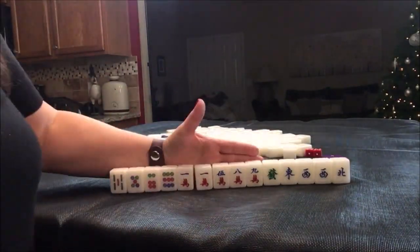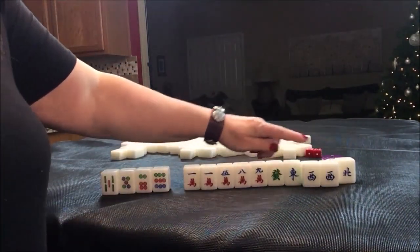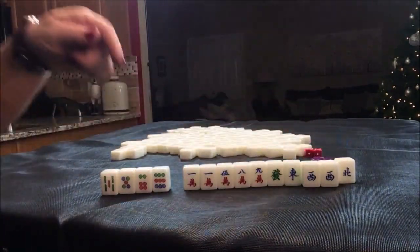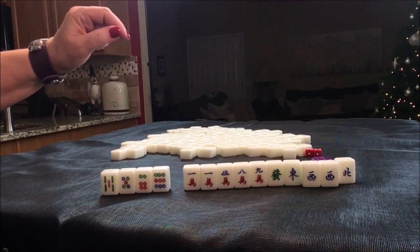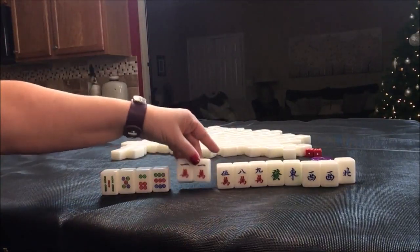West Round. I think I would play half flush — not seat wind, but wind of the round. Half flush is six points, seat wind is two, that would be eight points. We could pung here, chow here — one, two, three blocks.